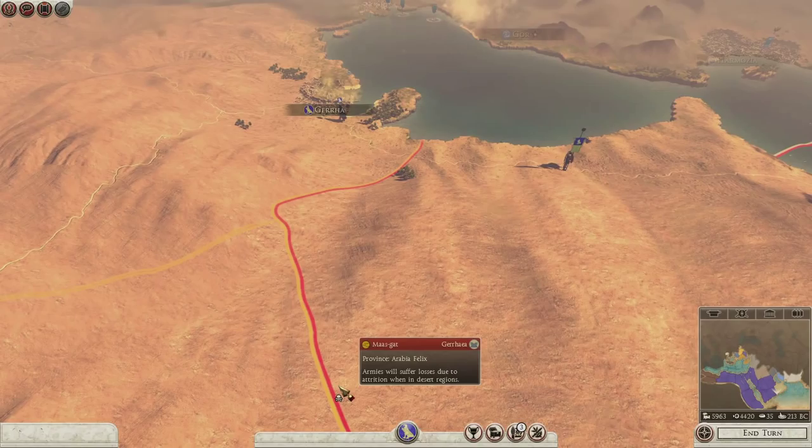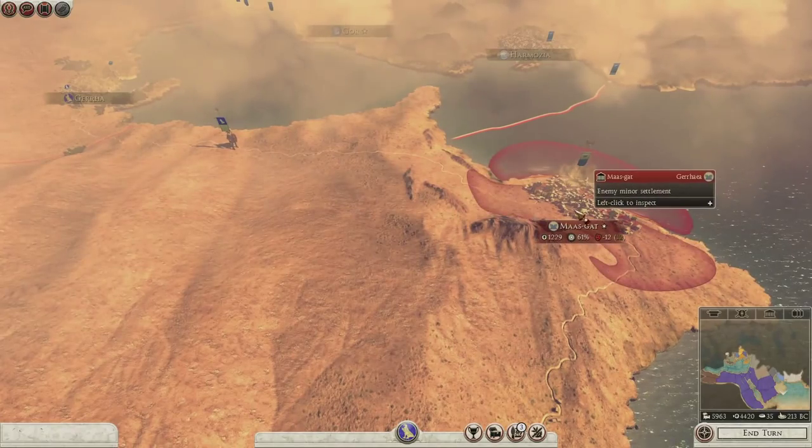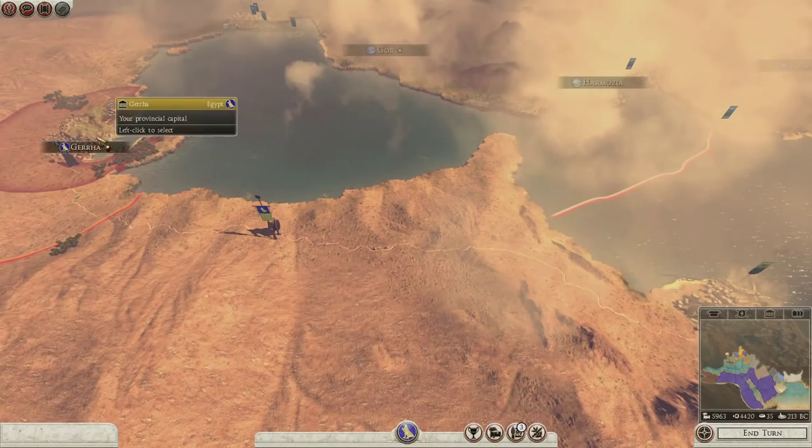Hey what's up everybody, Malekith here and welcome to episode 13 of my Egypt playthrough. So we lost the town of Maskat to one of the naval forces that came in because I deployed the army up to Gera.